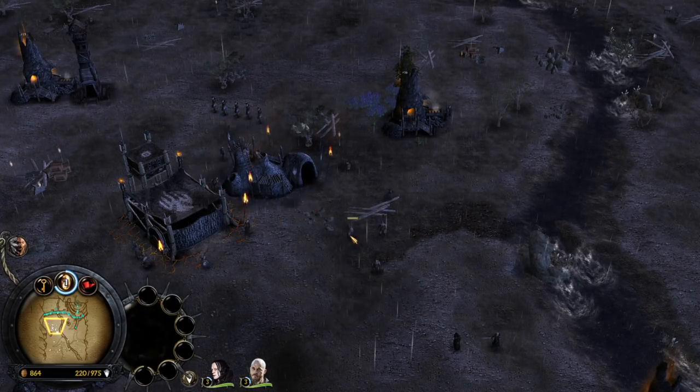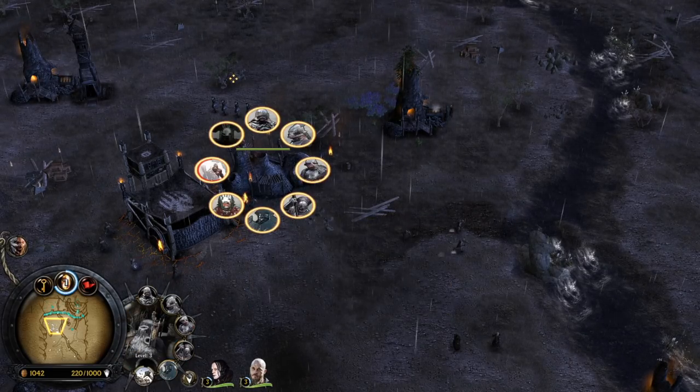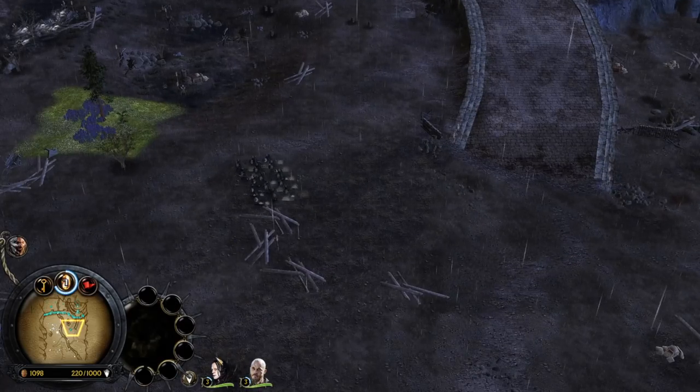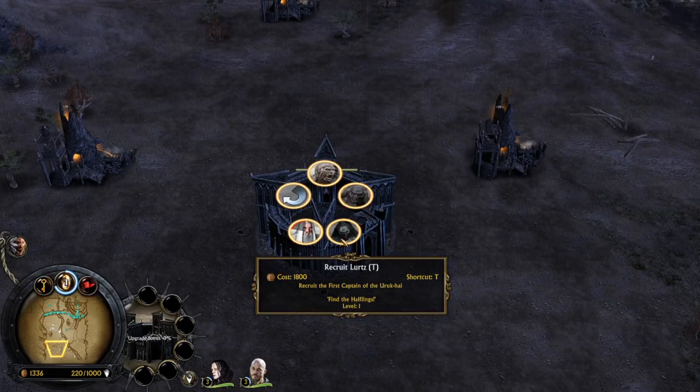I think that's not the right unit — we need to recruit the sappers. My goal is to blow up the Deeping Wall as soon as possible. That's the goal.